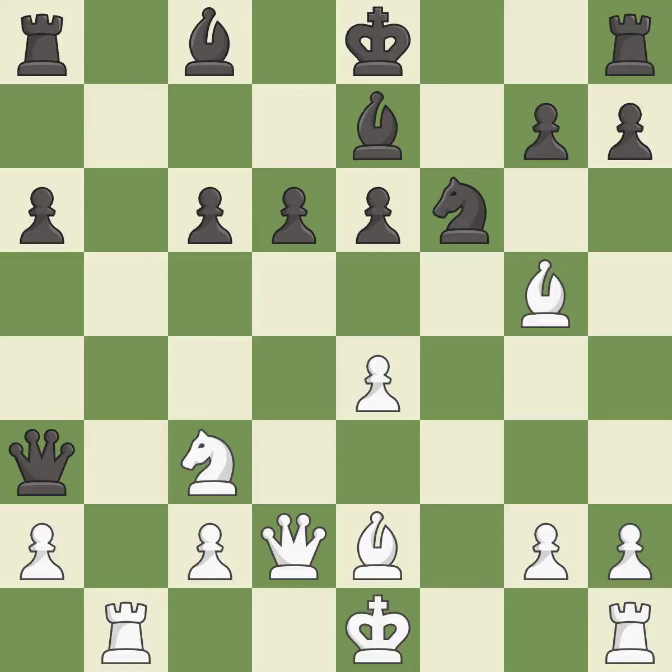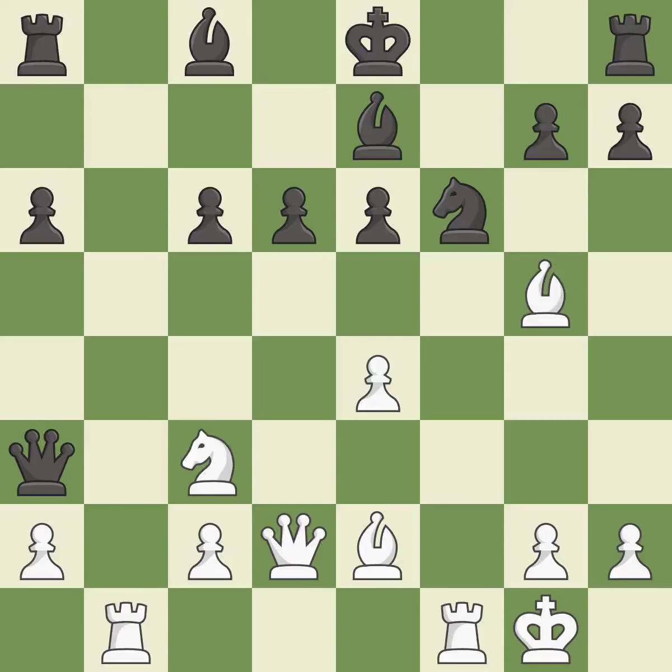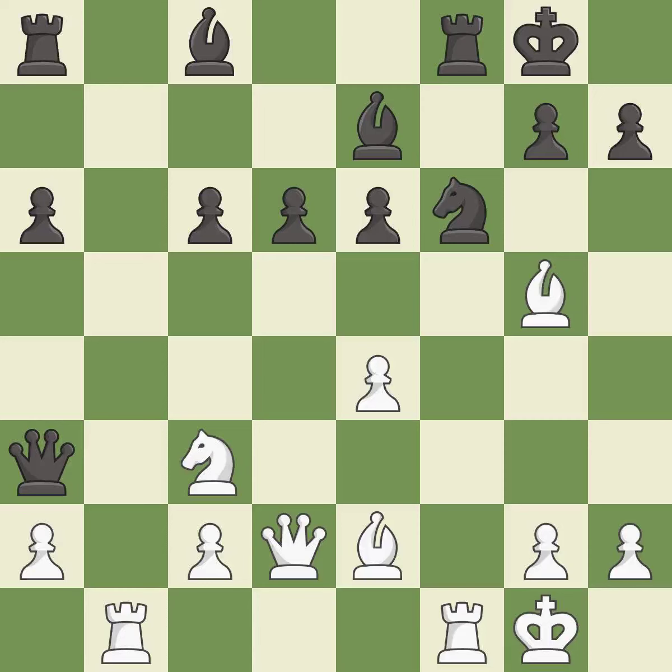A rook is placed on an open file to control squares across the board. Castling develops a rook while also moving the king to safety. Castling to the same side of the board as the opponent tends to lead to less sharp positions compared with opposite side castling.